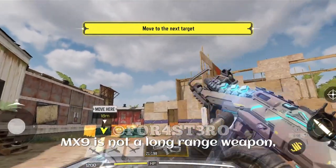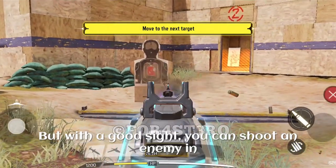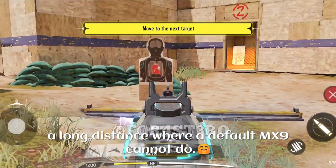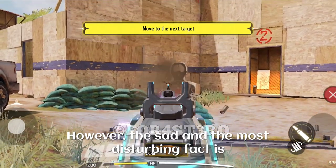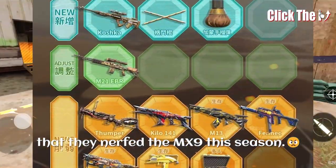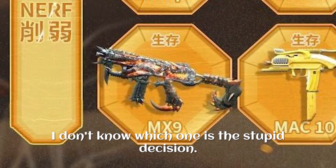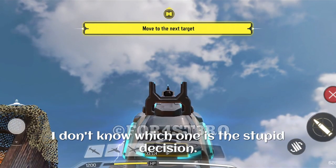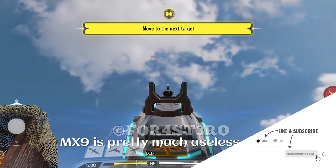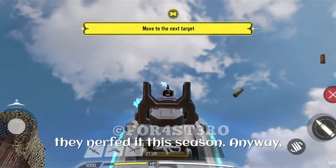There is also something you should understand: the MX9 is not a long range weapon, so having a superb iron sight does not help as much. However, with a good iron sight you can shoot an enemy at a longer distance where a default MX9 cannot. The sad and most disturbing fact is that they nerfed the MX9 this season. Imagine — they release a legendary blueprint and in the same season they nerf the gun. The MX9 is pretty much useless right now and the nerf is very unnecessary; nobody even played with it last season.